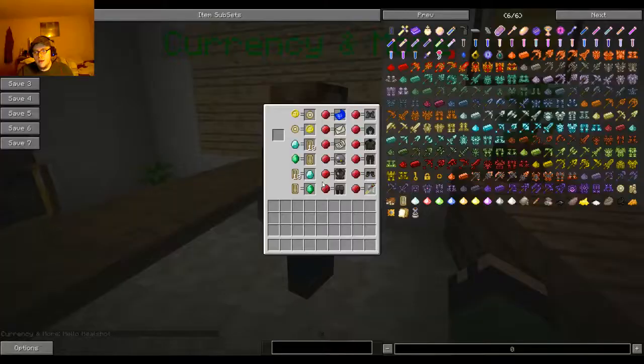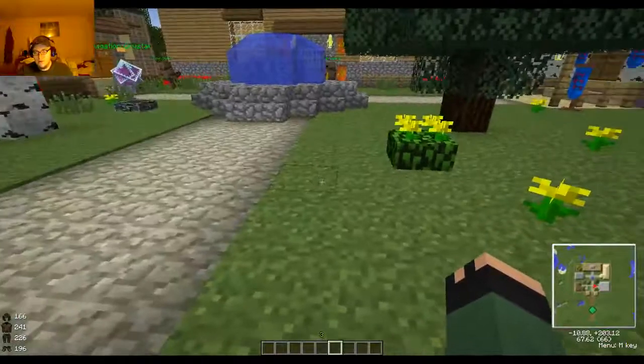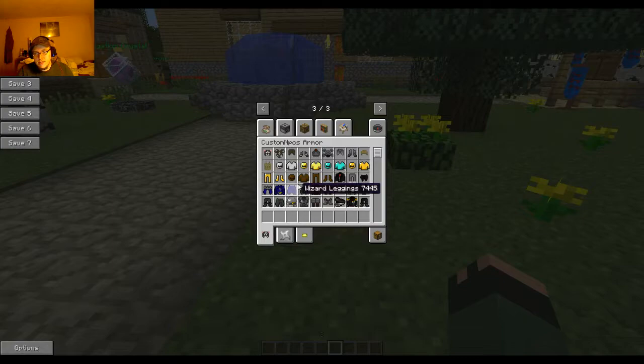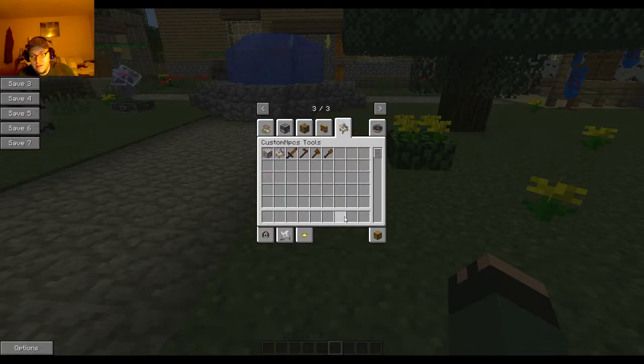And then we have of course the chicken sword. Back to the mod — some of the cooler things you can do is with the Notes with Notes mod. It comes with its own custom NPC armors, its own weapons, and other silly stuff. Something really cool is you have an NPC pather tool, a wand, a cloner, and then an actual mob spawner.